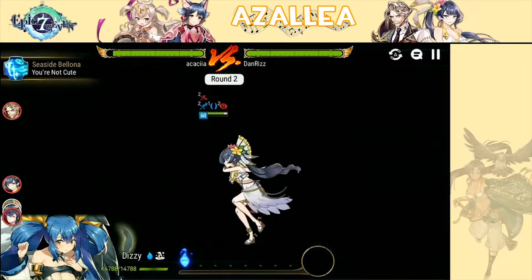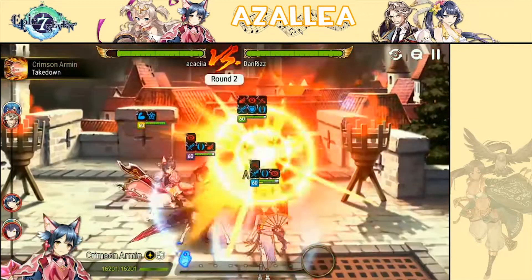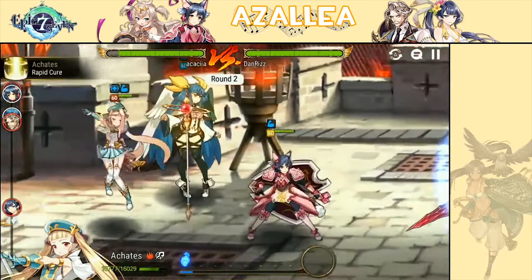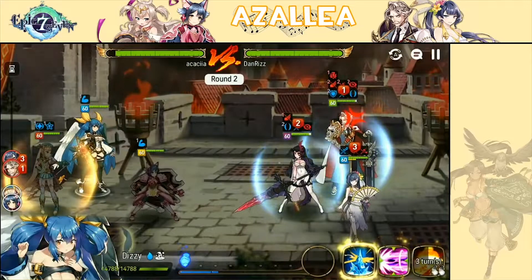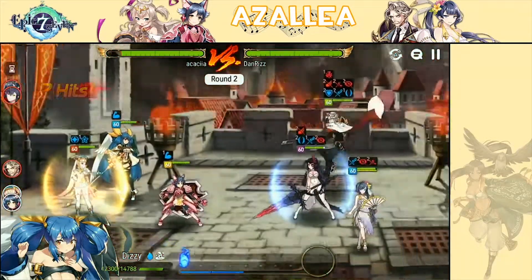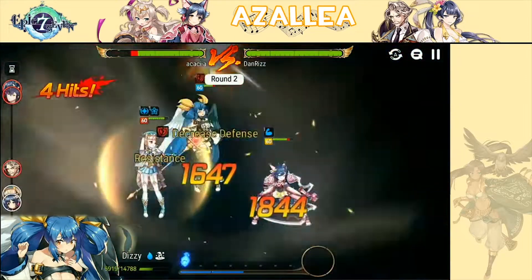Seaside Bologna is going to counter. Not too bad overall. I'm going to try to redirect Charles' attack onto my Crimson Armand. Going to S2 on the Akadis, heal her up a little bit and put Invincibility up. Seaside Bologna is going to go ahead and attack Crimson Armand. Charles did not get hit by that. Wow, Charles hitting two crits, not even missing anything. We're going to get wrecked by RNG here.